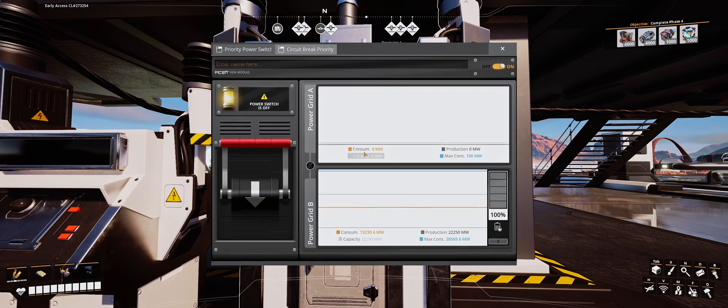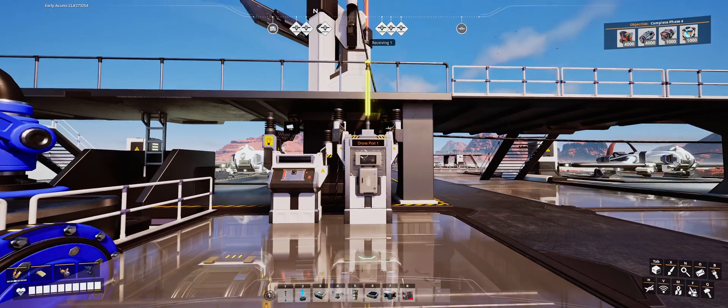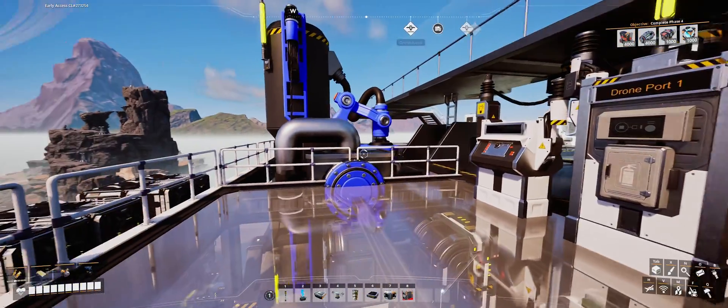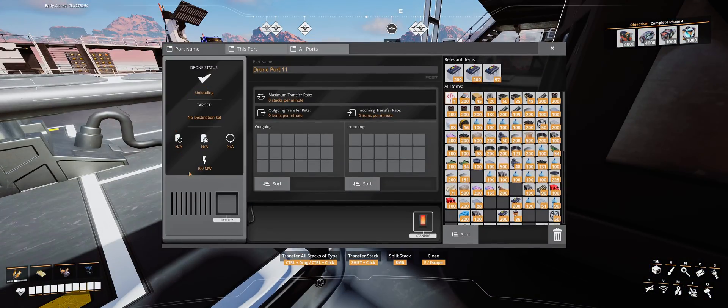This power switch must also be named, and we're going to name it drone port 1. The reason we have this priority power switch is so that we can control, at a distance, not only which items we wish to receive, but also whether or not the drone port is powered on. That's going to save not only batteries, but a ton of power — 100 megawatts of power for each drone port we have turned off.